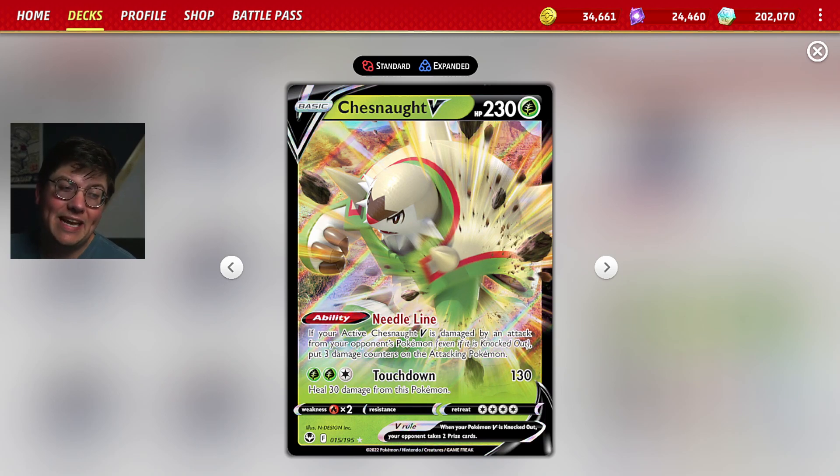Chestnut V is pretty crazy. It has the ability Needle Line, and that's kind of where all the excitement happens. If your active Chestnut V is damaged by an attack from your opponent's Pokemon, put three damage counters on the attacking Pokemon. That may not read so crazy at first, but then you realize that the Chestnut Vs stack on each other. If one Chestnut V gets attacked, it'll do 30 damage for each Chestnut V in play — you could do 120 damage. Very fun card.